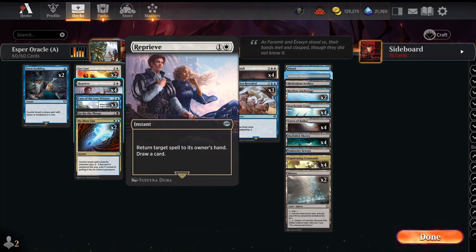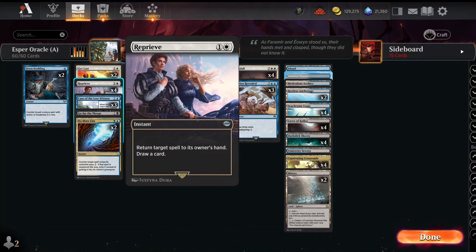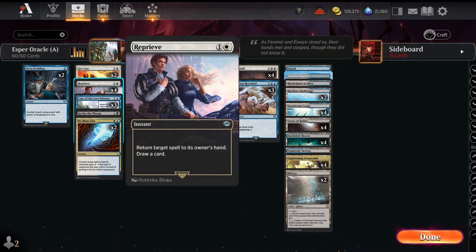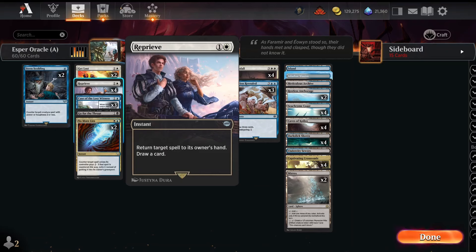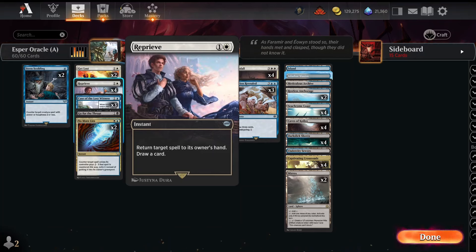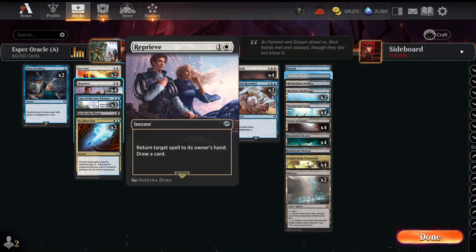We've got a playset of Reprieve — basically a Remand. It counters a spell, returns it to their hand, and you draw a card. It gives you a tempo advantage in the early game; you Reprieve a two-drop on turn two, and now that it's later the two-drop is worse. Sometimes you just Reprieve with a six-drop and the game ends from the insurmountable tempo advantage. This deck also plays a bit more like a combo deck in some situations — you care less about what your opponent is doing and more about getting your own cards going, and Reprieve is better than a counterspell at that point.